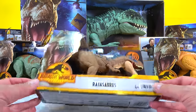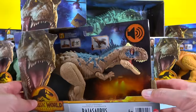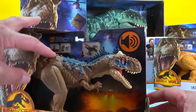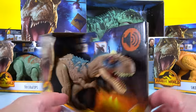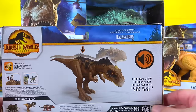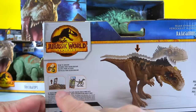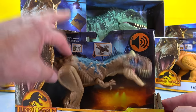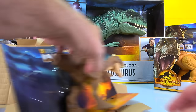I'm gonna start with this one right here. This is the Rageosaurus - I believe that's how you say it - and it's got some action. As you can see, you push the button. This dude is sweet! He's also got the scannable DNA; we're gonna take a look at that and see what he does in the app.